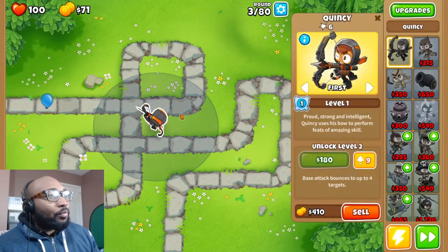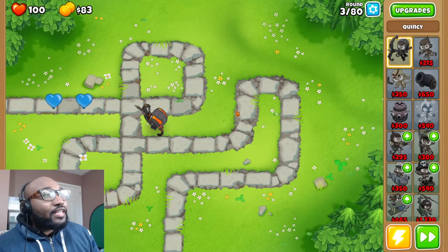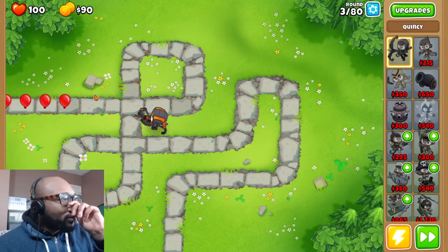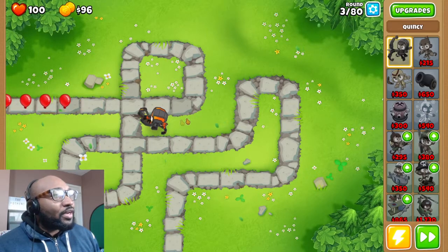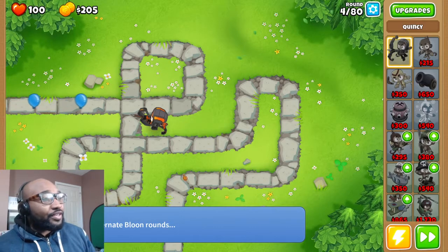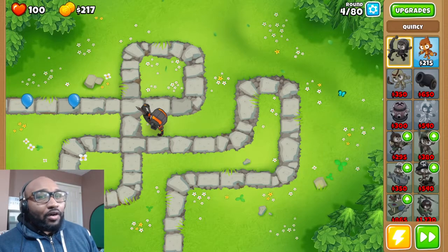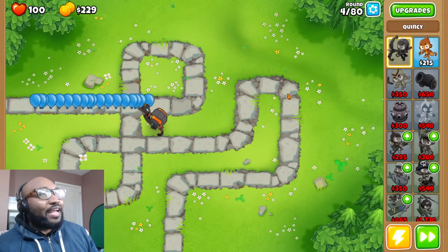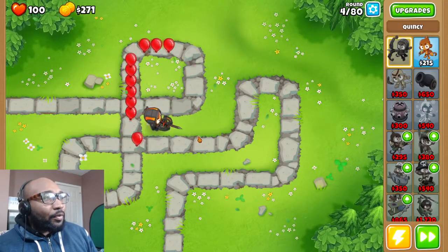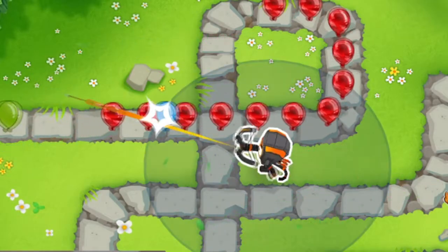He's really efficient and I'm playing on hard difficulty, so I want to put my best foot forward. The objective is pretty much: monkeys pop balloons. You have 100 lives. Some difficulties have different things attached. I'm going to be doing 80 rounds sped up. Your hero levels up as he pops balloons — that's how the hero works.